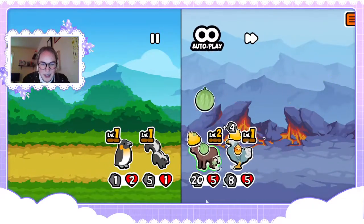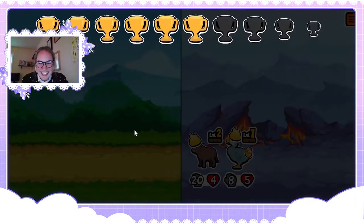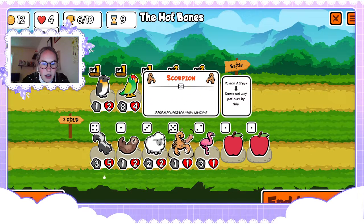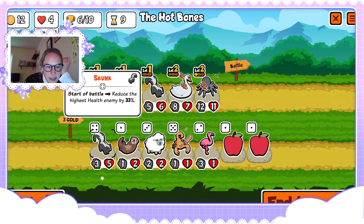Oh god the splash attack — we need to get some sort of anti-splash attack tech, because that's two times now where it's just wiped us out. We got an early scorpion — we need to get her to level two.